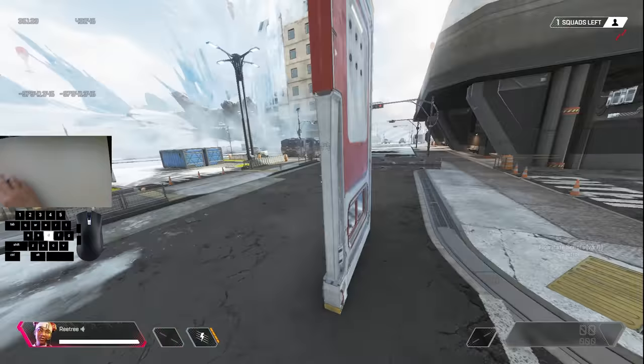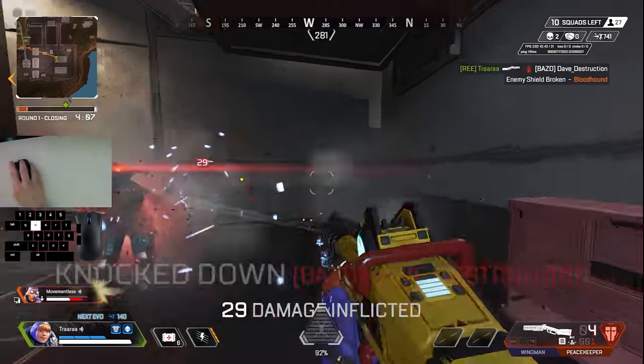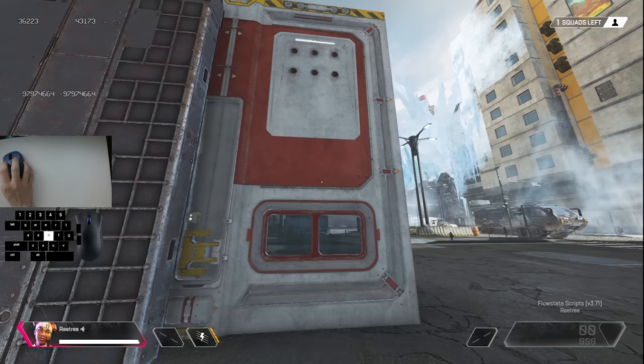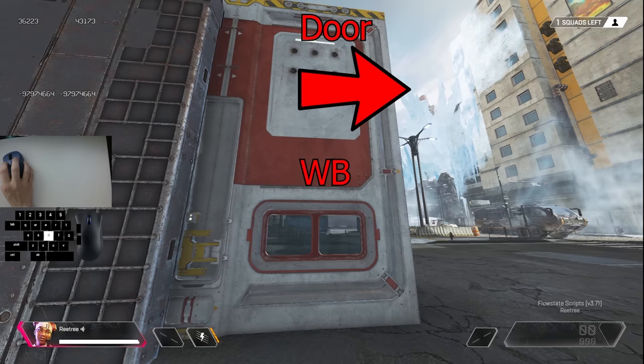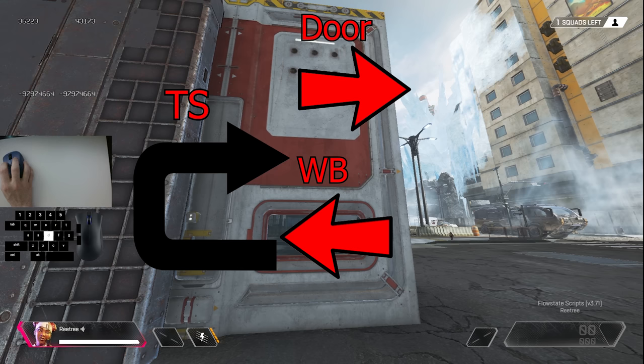Now I'm going to show you how you can combine this with tap strafing. When combining this with tap strafing, you're going to want to wall bounce in the opposite direction of the door. So if the door is moving to the right, you're going to wall bounce to the left. Now normally this would kill your velocity, but what we're going to do is add a 180 tap strafe. This will make it so that the door and your wall bounce are ultimately moving in the same direction.